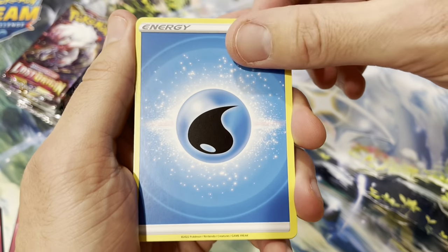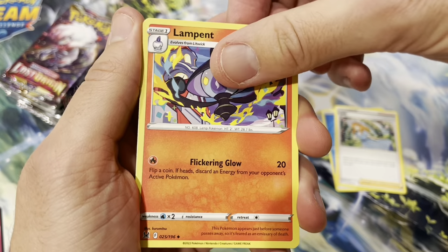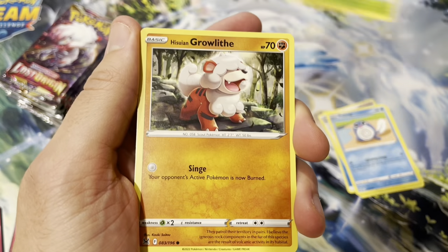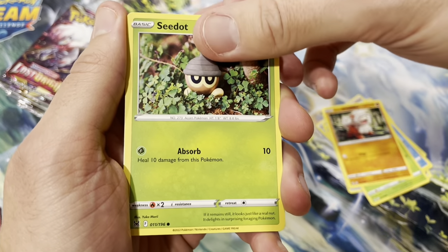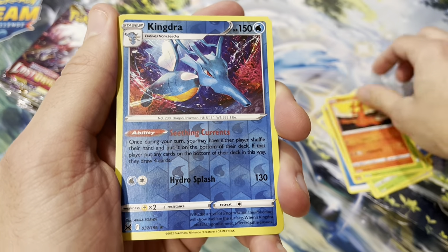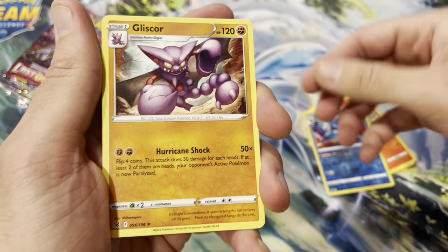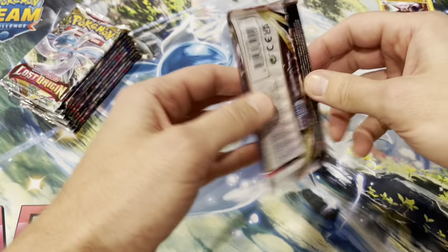Alright, let's see - we got a water energy, Lady Lampent, Iscan, Poliwag, Oddish, Basculin, Growlithe, Slugma reverse, Kingdra, and Gliscor regular rare. Not much there.